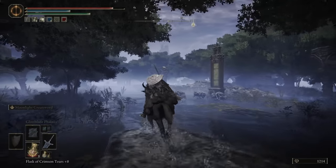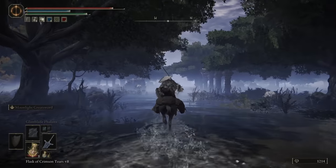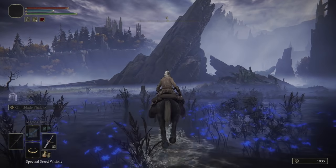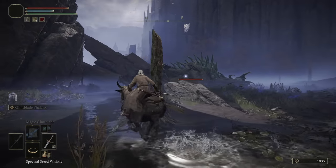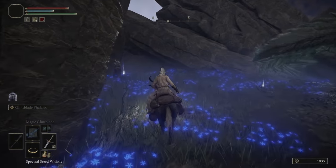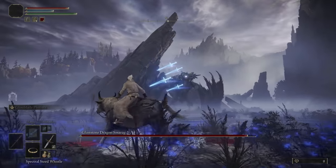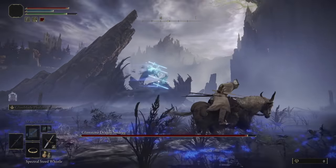Once you have the map fragment, you can go ahead and explore the land to continue leveling up with lots of optional encounters. Your ultimate goal here is to find a glintstone key with which you can access the Academy of Raya Lucaria. The bad news is this is guarded by a dragon. The good news is that you don't actually have to fight the dragon in order to get it. Never feel bad about taking the path of least resistance if you can — a lot of these optional bosses will feel next to impossible to defeat the first time you encounter them, and there's absolutely nothing wrong with leveling up a bit before coming back later and enjoying some payback.